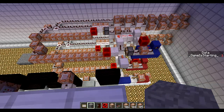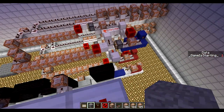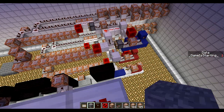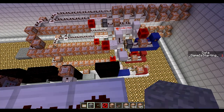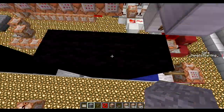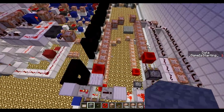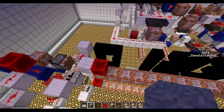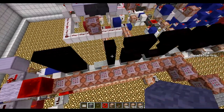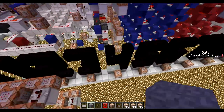Hello everyone and welcome back to minigame building. I'm here in another minigame I built many moons ago. Today we're going to be building the scoreboard — how the score is tallied and how it's displayed to the players. I contemplated using a sidebar-based one but I thought I would use the same one I used in this game, which basically runs on clone and clones these giant numbers onto a scoreboard.